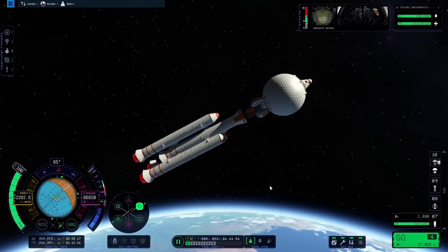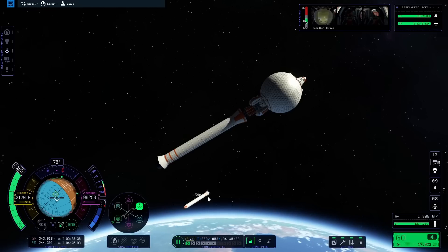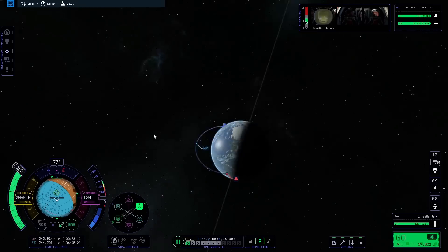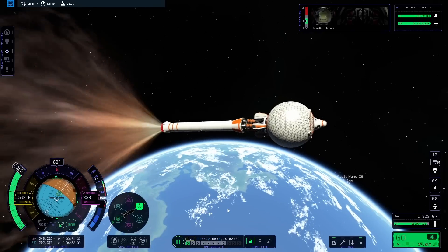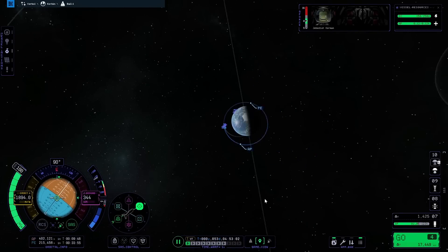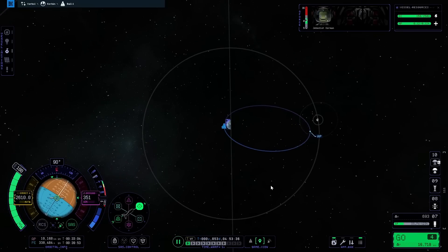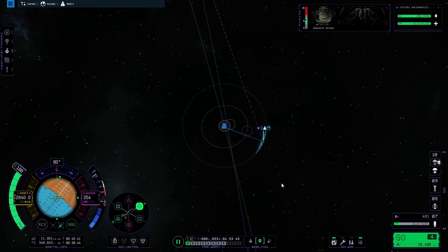These boosters just burn until they can't, so now that one is done we'll separate these to reduce the weight. The reaction wheel should work a lot better with the reduced mass, and yeah it's kind of holding right there. Now I'm going to wait until we get to apoapsis and push the orbit out until it's a complete orbit, then start going towards the center. We burn right now and let the thruster fix it - now we have a complete orbit, but we also just can't turn off the boosters, so we're in for the wild ride.